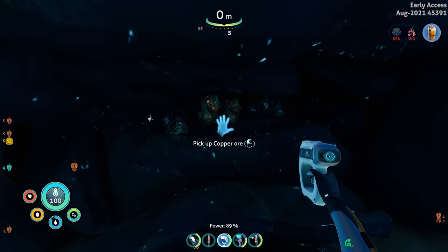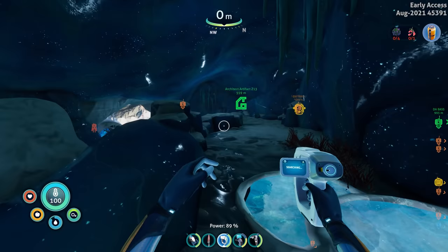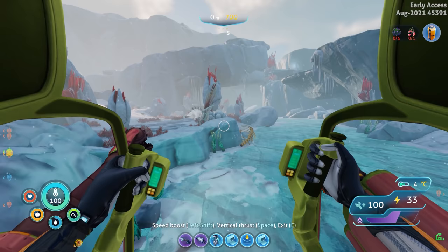I'll get rid of the lithium since we have lithium at home. I'll grab some more silver. Silver is actually super common and it seems like there's even more stuff outside, lodged in the cave walls. It's kind of crazy. Let's get back into the prawn suit and head back to the sea truck. I'm having fun just exploring around on land for the first time.